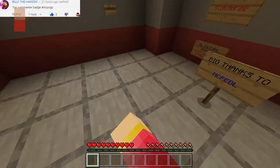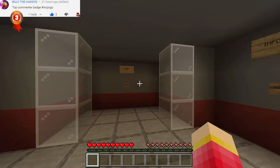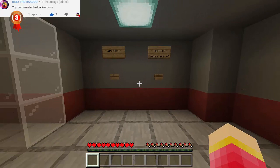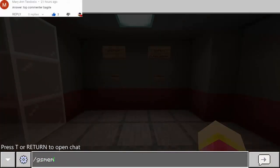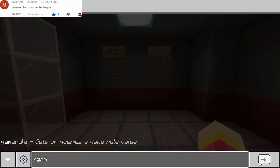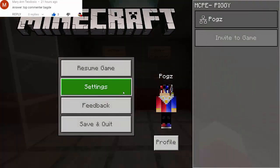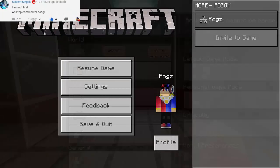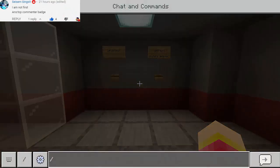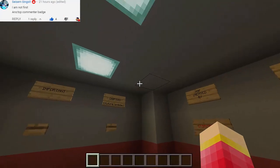We are in adventure mode, as you can see I cannot break the blocks right here. I wonder if we can actually cheat, so let's go to game mode — it must be game mode C. Oh, so we can cheat! Maybe we can change the settings here to creative. Let's go to game mode C — there we go, so we can cheat actually.